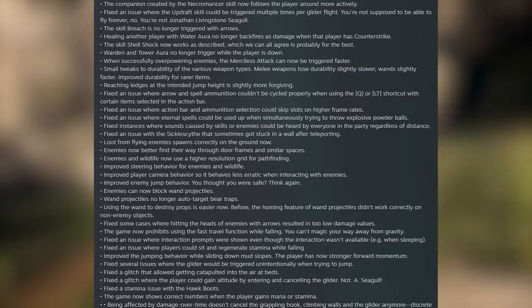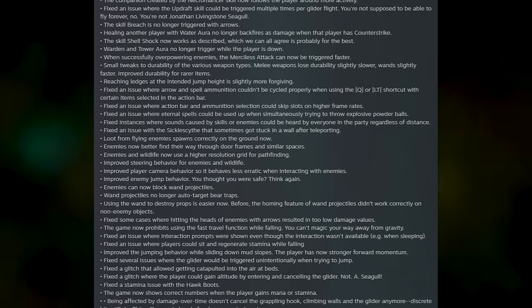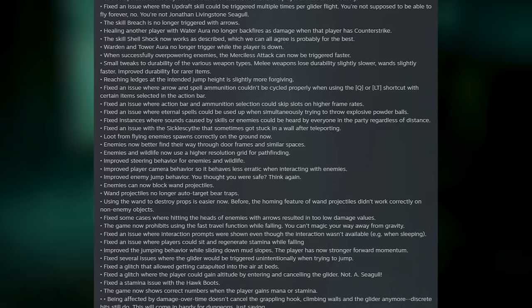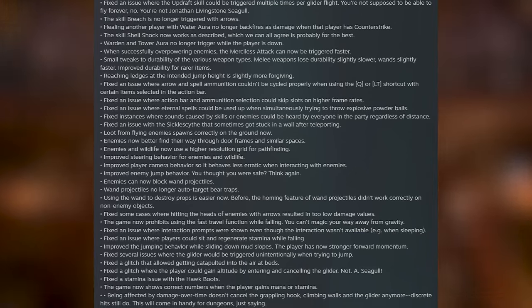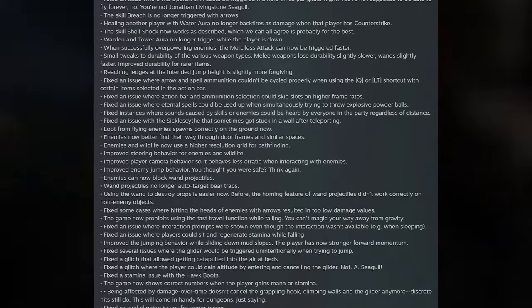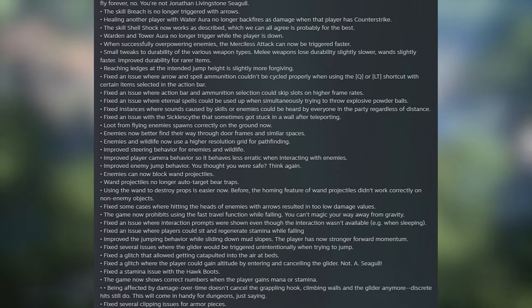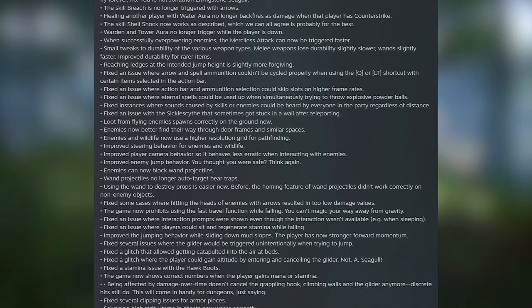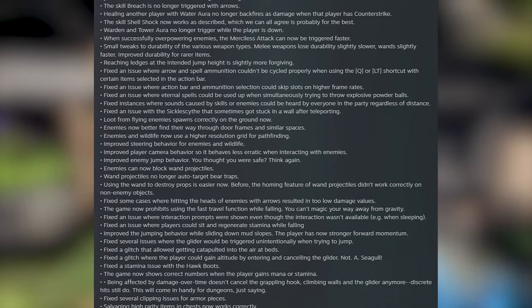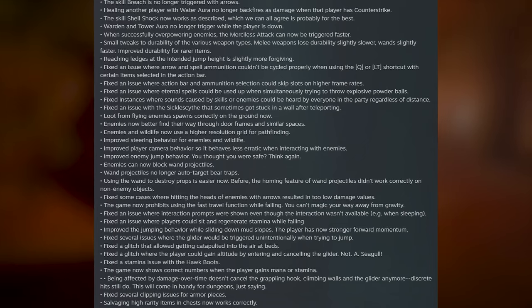Fixed cases where hitting the heads of enemies with arrows resulted in too little damage values — a really nice quality of life for archer players. The game now prohibits using the fast travel function when falling. Fixed an issue where interaction prompts were shown even though the interaction wasn't available, such as when sleeping. Fixed an issue where players could sit and regenerate stamina when falling. Improved jumping behavior while sliding down mud slopes — the player now has stronger forward momentum. Fixed several issues where the glider would trigger unintentionally when trying to jump. Fixed a glitch that allowed getting catapulted into the air at beds. Fixed a glitch where the player could gain altitude by entering and canceling the glider. Fixed a stamina issue with the Hawk Boots. Being affected by damage over time no longer cancels the grappling hook, climbing walls, or the glider — though direct hits still do. Fixed clipping issues for armor pieces and salvaging high rarity items and chests now works correctly.